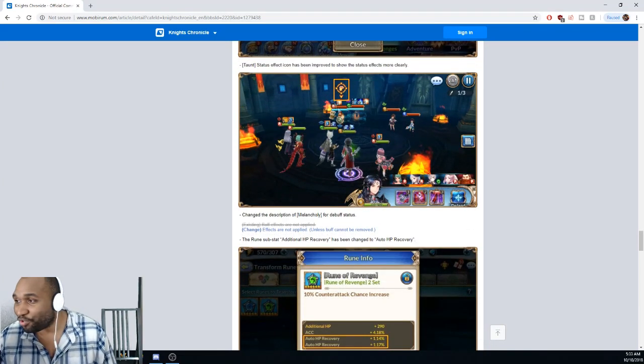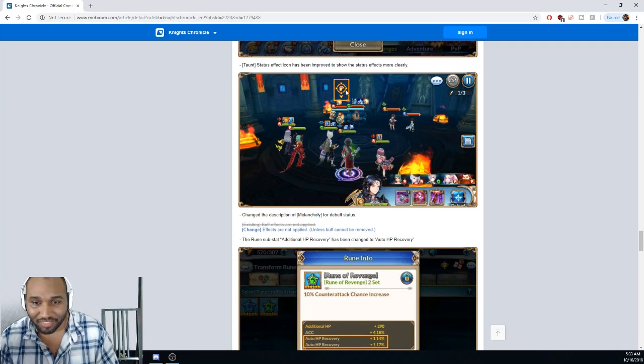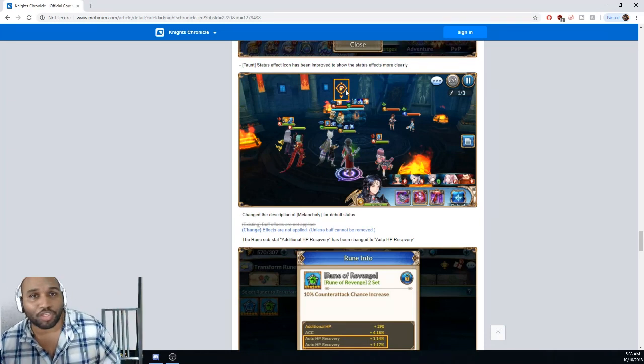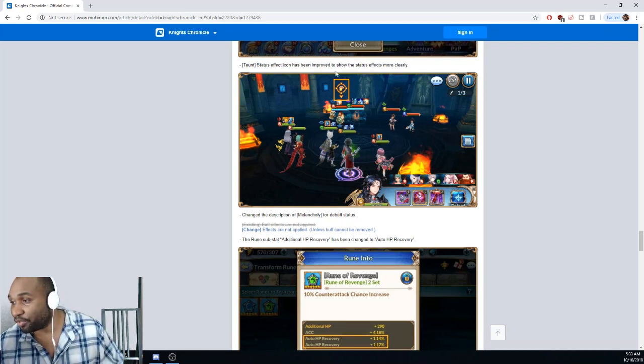Taunt - you now see who you're taunted by. We clapped it up on stream, let's clap it up on YouTube. This is necessary especially once they added the taunt rune into the game. This was necessary because it was just too annoying - attackers, hybrids, supports can now taunt you and they don't have taunt in their kit. Unless you checked out beforehand, how do you know after like three of their turns go who you were actually taunted by? There's no way to know - now you do know.